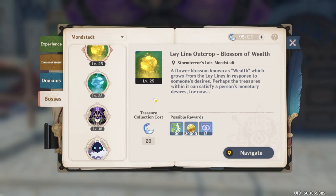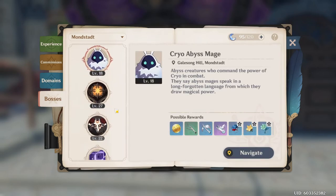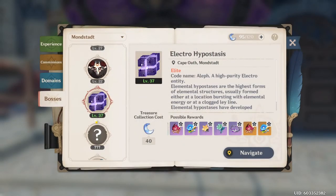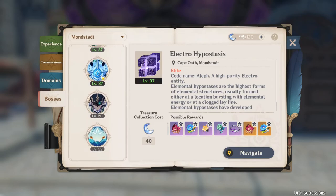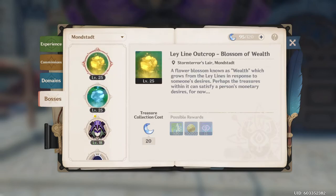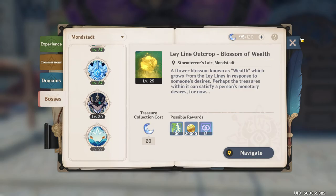You want to use your resin below Adventure Rank 20 — make sure your resin does not cap out at 120. At that point you just want to use it and try to get as much as you can. After Adventure Rank 20, you may want to be more careful with your resin, but below Rank 20 I'd say just use it. Five-star artifacts can drop from bosses — it's very rare, probably below 1%, but the higher the level of the boss, the more common the drop will be. Definitely look into the Boss tab if you're looking for essential or ascension materials.